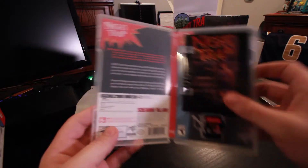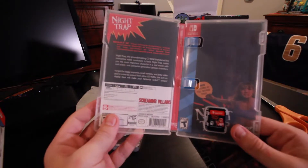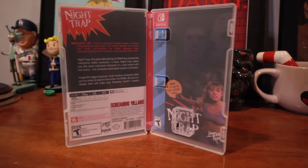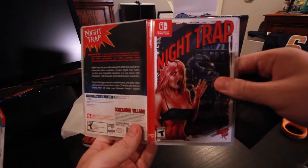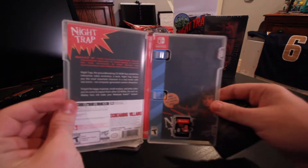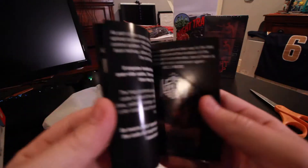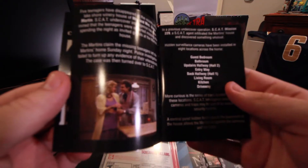Same thing on the back — 'what if you could...' blah blah blah. But yes, it is a reversible case cover. I do like that one though — that one is really sick. I like the poster that comes with it; it's definitely going on the wall. Just a Night Trap manual — it's pretty much what came in the Sega case, I'm pretty sure.